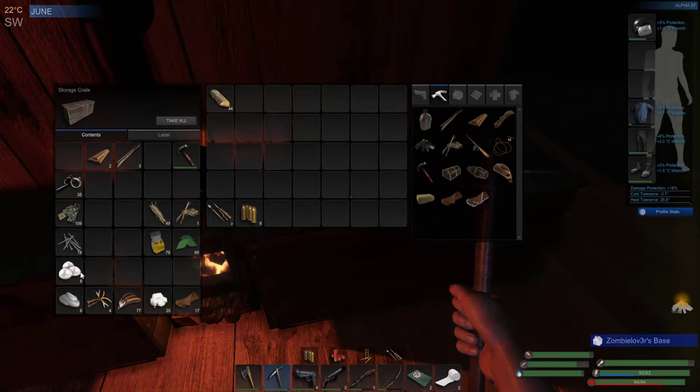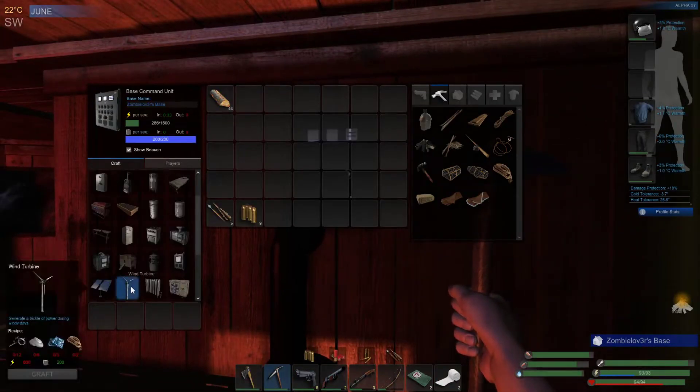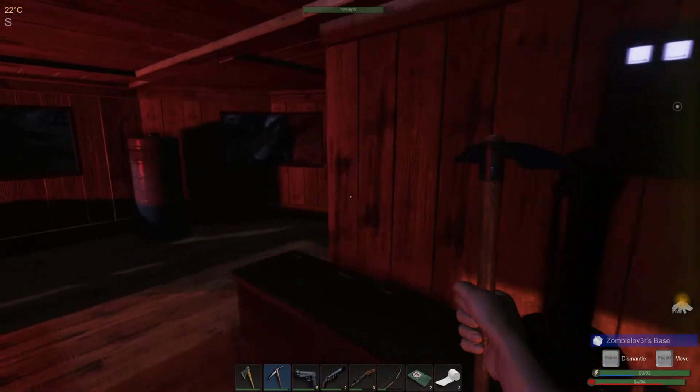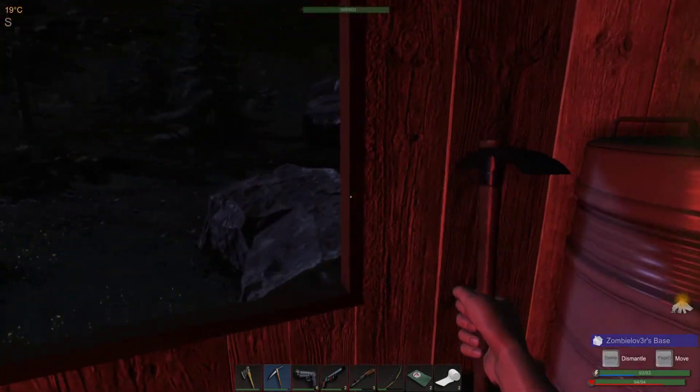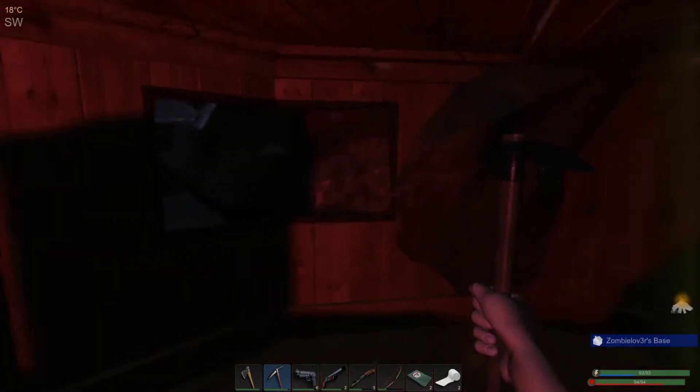We don't have everything we could make - we need rope for that which we don't have. We're going to make a fridge because I think that's what we're going for. And you're still broken - it's fine though.